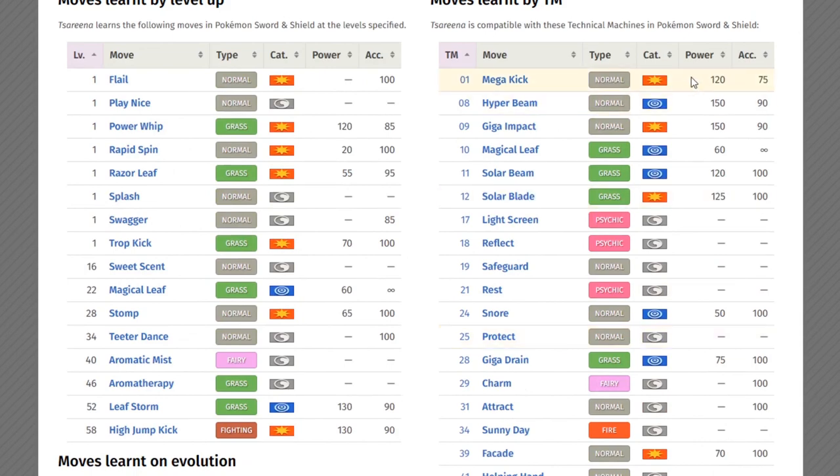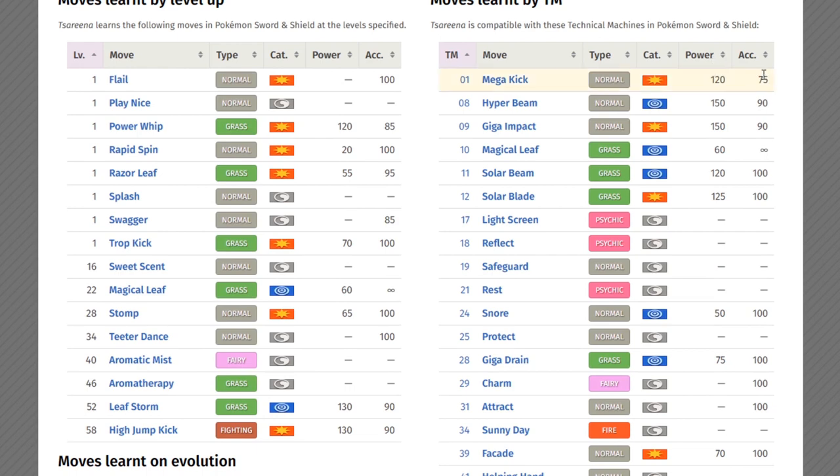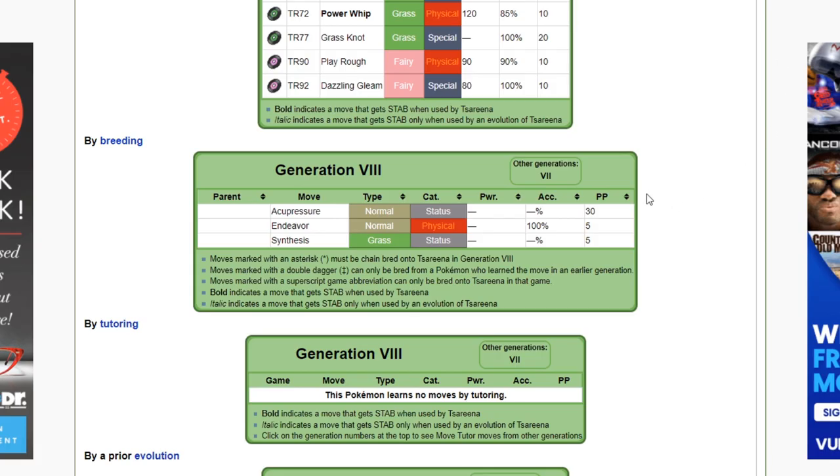And if you really really want high power, you also have access to Mega Kick. I don't know why you'd want to run Mega Kick, but hey — Tsareena likes to kick people around, and there's Mega Kick to work with.